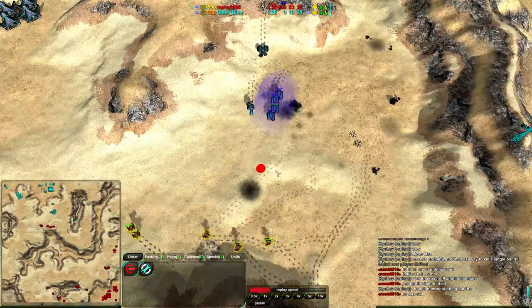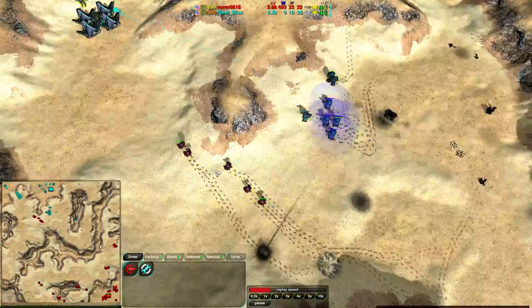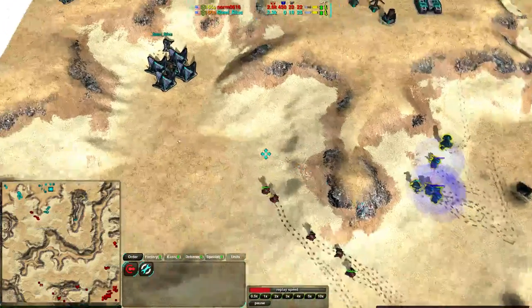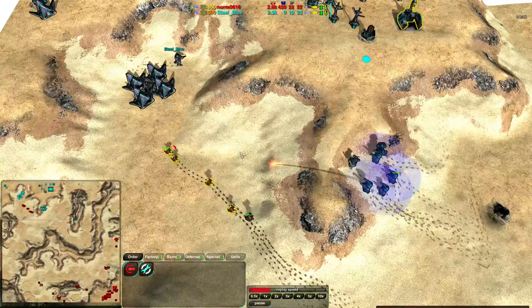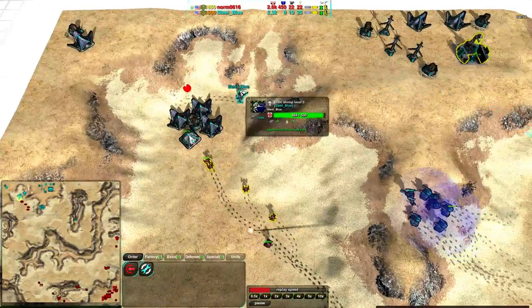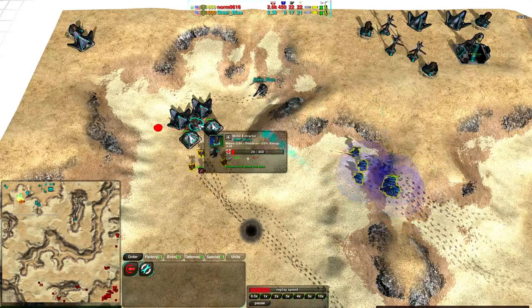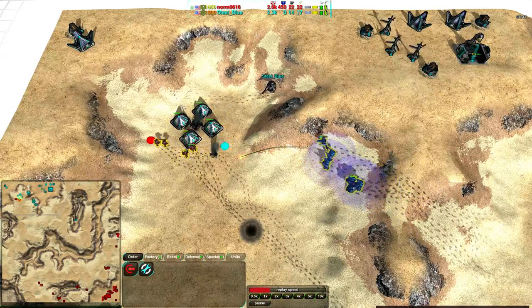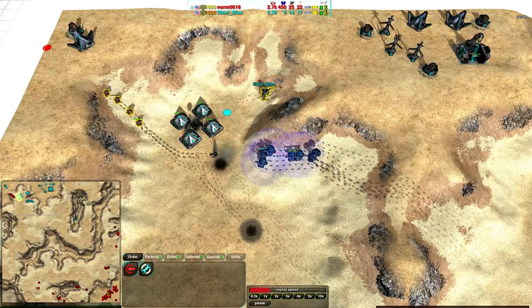An outlaw coming in to support the thugs, now moving out — Steel Blue will be able to take care of these bandits, no problem. Once the outlaw gets near it'll slow them down enough for the thugs to take them out, but the bandits don't want any of that. Norm is moving them completely out of the way of that ball and going for raiding. He's going for the commander as well — the commander will be able to take them out, but they should take out the metal extractors. One of them getting distracted on the solar collector, but that's not going to matter too much.